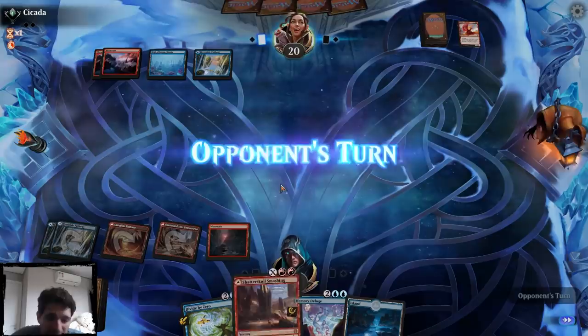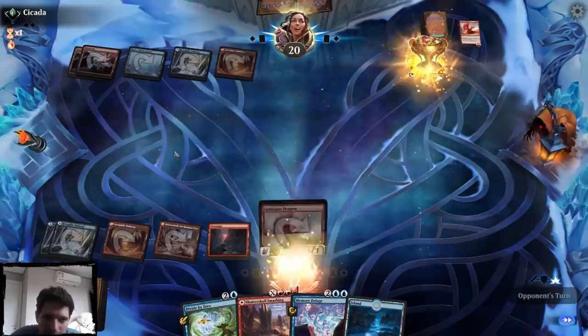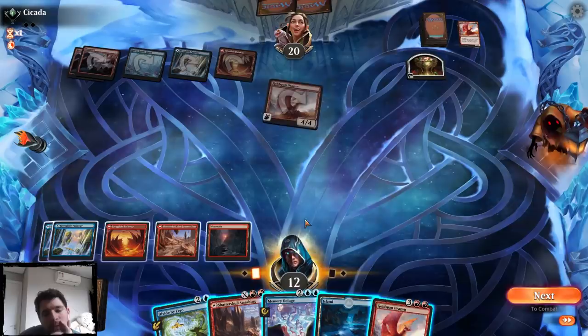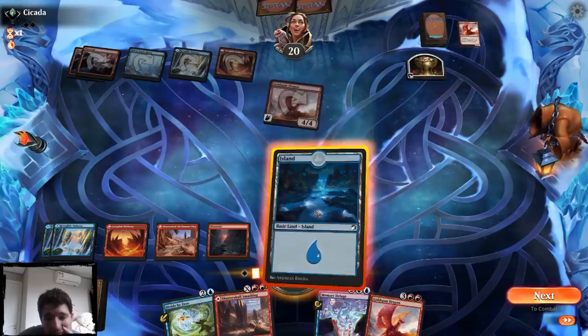They had a blue mana up — they could have just bounced it, which would have been pretty annoying. They got a treasure, they played a Dragon, but they didn't have to bounce. We're probably going to Shatter Skull Smashing, but we're in danger of dying to this Hall of Storm Giants over here. I guess we could Divide by Zero now, or go Dragon Divide by Zero. But what if they just attack with their Hall of Storm Giants twice? How do I beat that? I think I just have to shoot it.